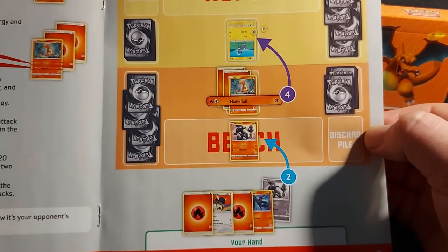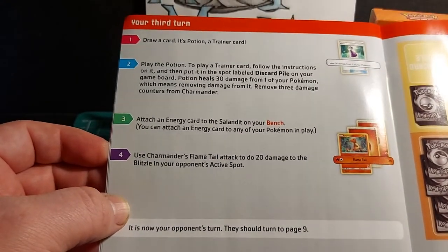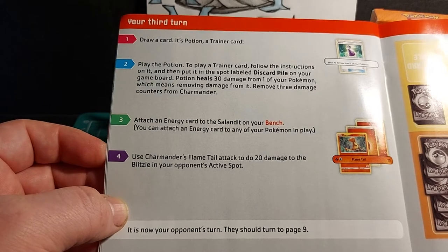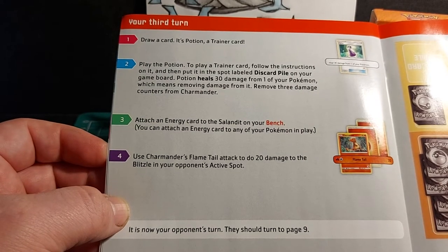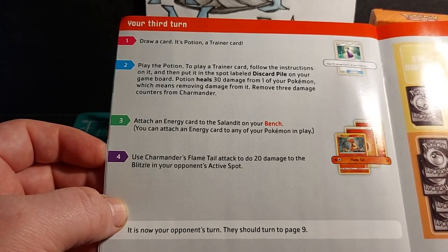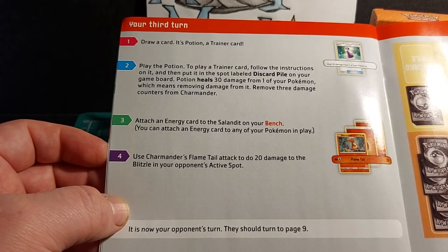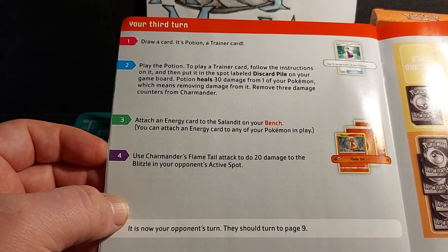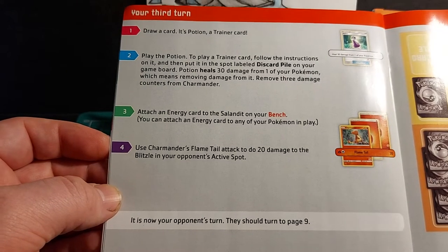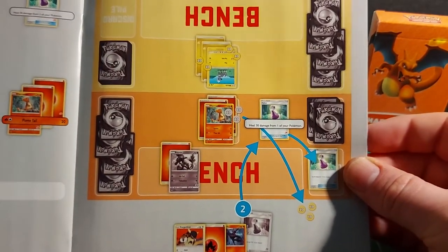Your third turn: draw a card — it's a Potion, a Trainer card. Play the Potion. To play a Trainer card, follow the instructions on it, then put it in the discard pile. Potion heals 30 damage from one of your Pokemon, which means removing damage counters. Remove three damage counters from Charmander. Attach an energy card to the Salandit on your bench — you can attach to any of your Pokemon in play. Use Charmander's Flametail attack to do 20 damage to Blitzle. It is now your opponent's turn.